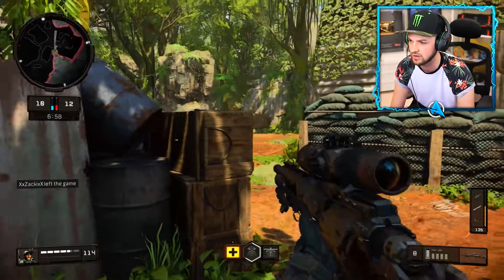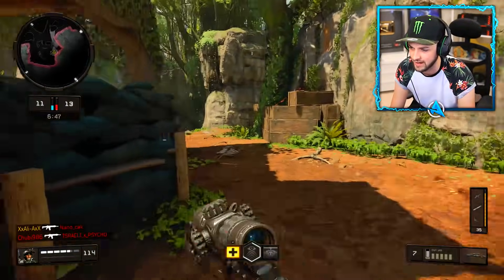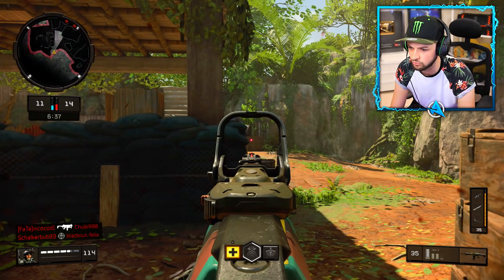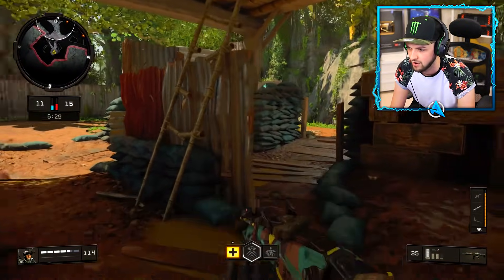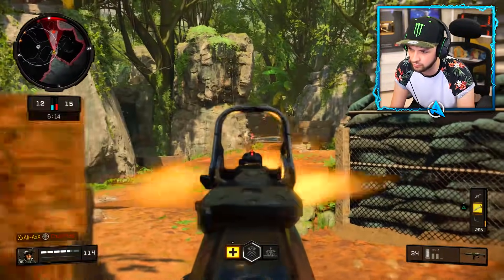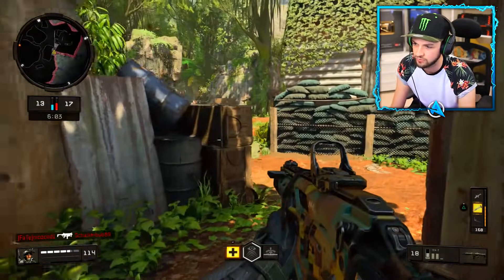I'm crouch shooting — basically going crouch, stand, crouch, stand in gunfights. Jumping helps as well now. I've never actually used a sniper; it looks a little bit like an intervention from Modern Warfare 2, which can only be a good thing. We are so close to our next set of streaks — I'm going to play this cool, calm, and steady. Cheeky headshot — that's given us our hellstorm. Tracking dart's gone unfortunately. We are 160 points away from the attack heli, which is a 12 kill streak — a big bad boy.